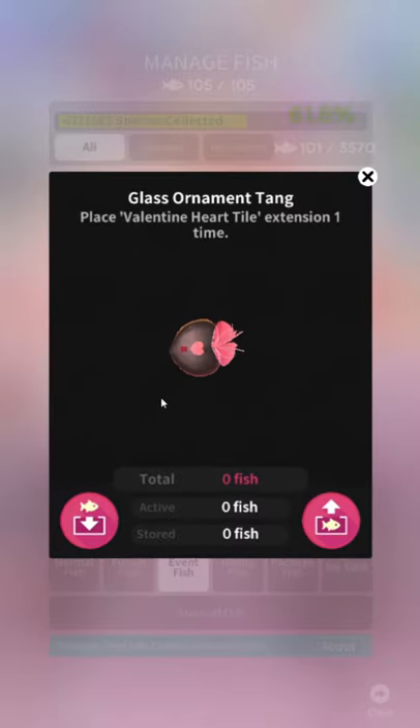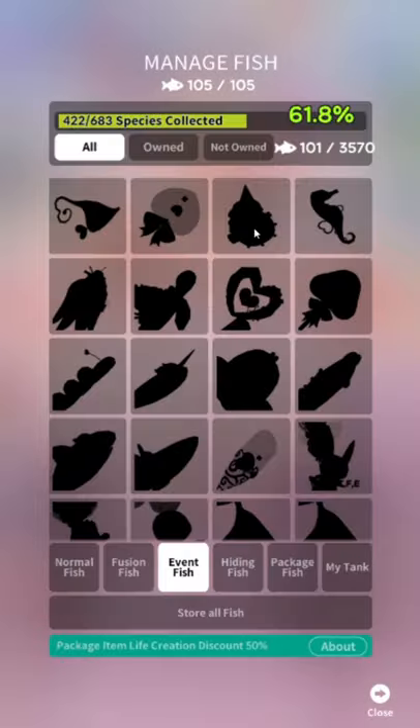Now that's more like it — Glass Ornament Tang. He's got transparency, I like the transparency he's got going on. He's like a tadpole with a little ribbon for his butt. It's nice, I like it. So again, that's the extension thing — when it says extension, it means that quest thing with the tiles and crap, and it's in the expand menu.